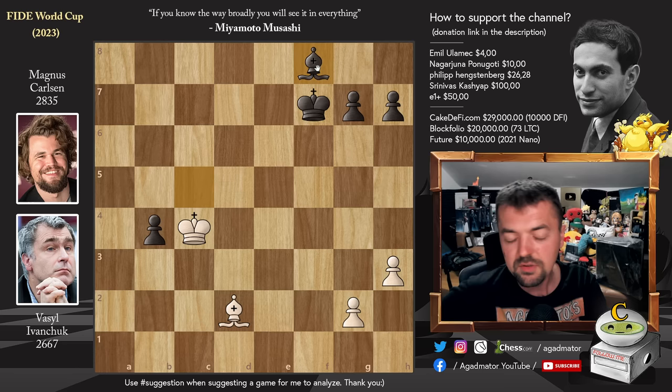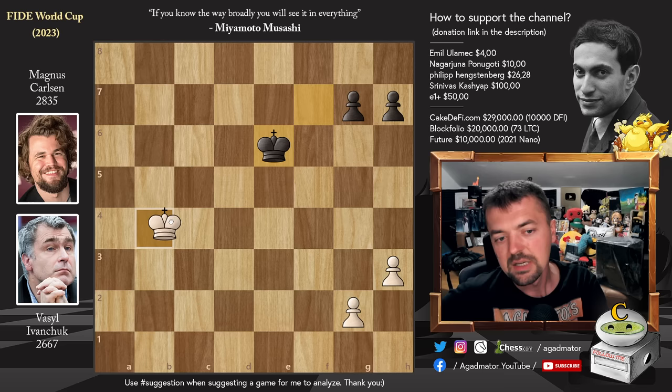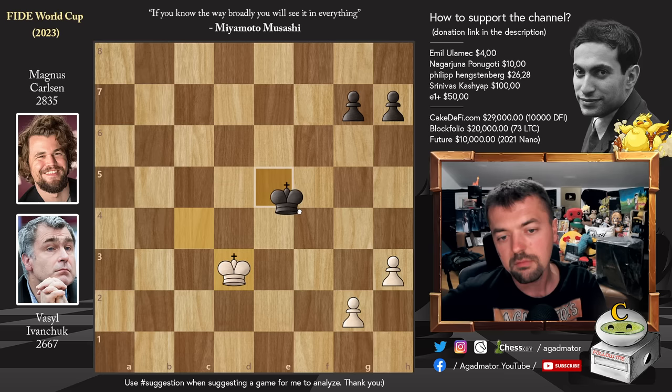There seems to be nothing more to be done — no way for Ivanchuk to win the game. His spirits were completely depleted; he wasn't interested in continuing since he needs a win and cannot achieve it regardless of whether he wins back that pawn. If you capture the pawn right away, the position is completely winning for Magnus. For example, king to e6, king to c4, shield with king to e5, king to d3, king to f4, king to e2.